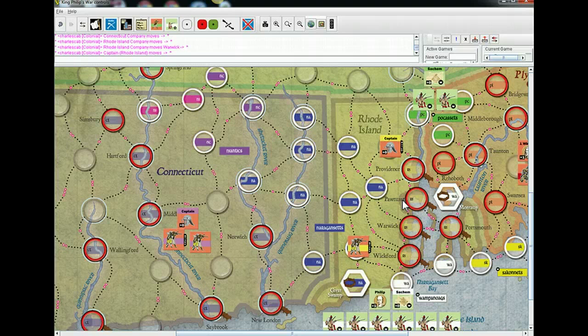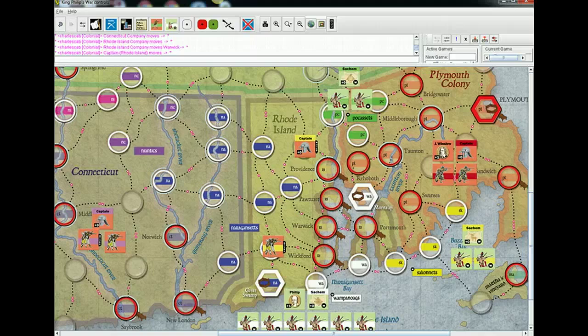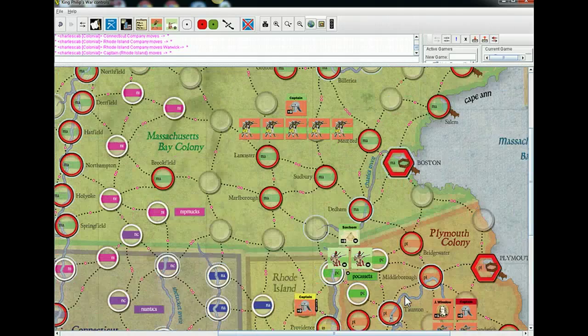If they're stuck in the south, they'll be defending against the Wampanoag attack in the south with the white units. And to defend in the north, you'd have to send some of your Massachusetts troops down to put pressure on the Pocassets.